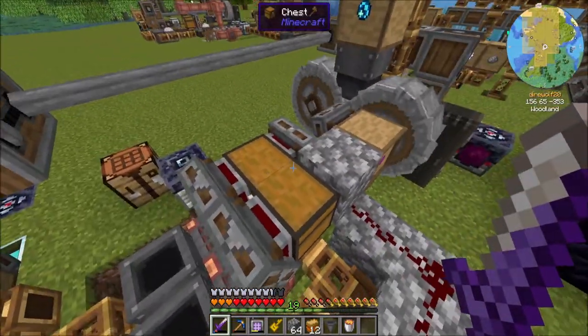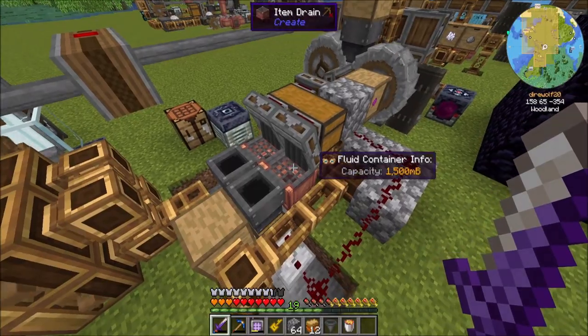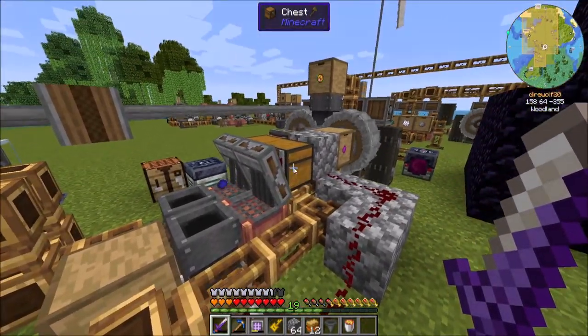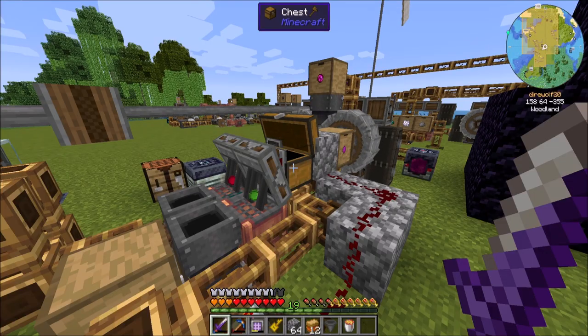So you can see we're getting our four sets of quantum entangled singularities now, rather than one set. And then these guys are gonna go in here, and basically we're now washing two sets of paintballs at a time. So once we build up a little bit of a backlog here, you'll see it's gonna do two. For some reason it takes a second before it starts doing it. There we go.